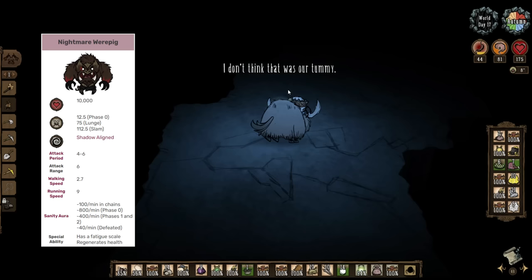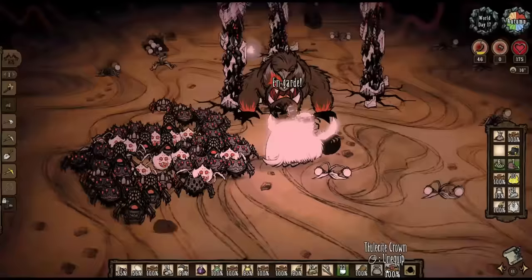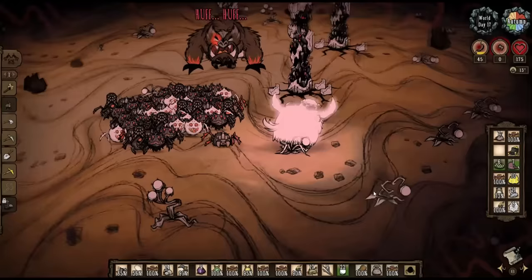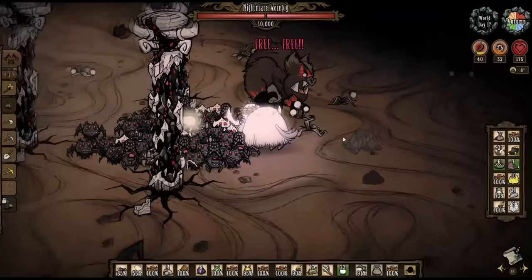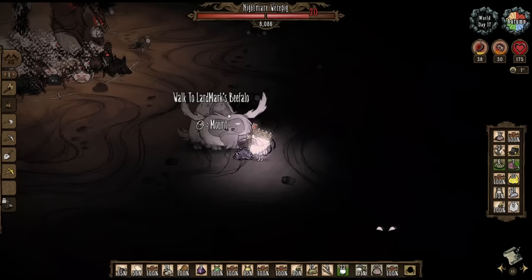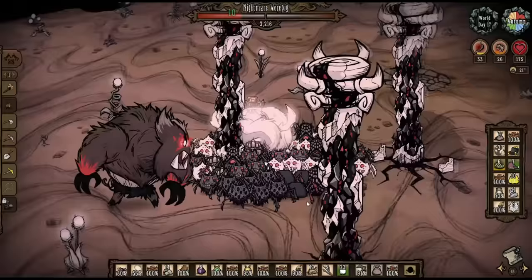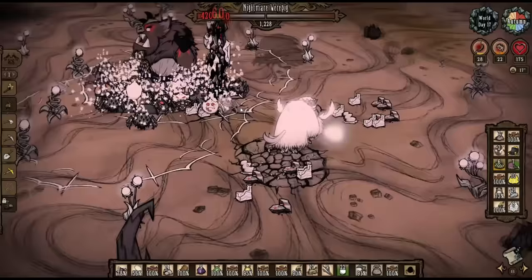Chances are you've come across the nightmare werepig on your way to the ruins. You've got your army and the pickaxe, which is all you need for the fight. Free him by vibrating the three pillars at the same time — this might be hard with the piggyback, so drop it and use the magi if you have one. Lower your sanity by either standing in the darkness, using the star caller staff, or eating lichen and glowberries, and kill the shadelings to start the fight. This fight is almost as easy as the Ancient Guardian fight. Once your spiders start attacking, he's as good as dead. The nightmare werepig's lunge and smash attack will both knock you off your beefalo, so be really careful not to get hit by these if you're riding one. If you want the dreadstone, you're going to have to call them off with the whistle as soon as he gets into the smashing phase, which is when his HP is between 5000 and 3000. Call them off and lure him into smashing the pillar, then re-aggro your horde onto him after every pillar smash, because doing this will cause your nurses to heal everything back up to full HP.